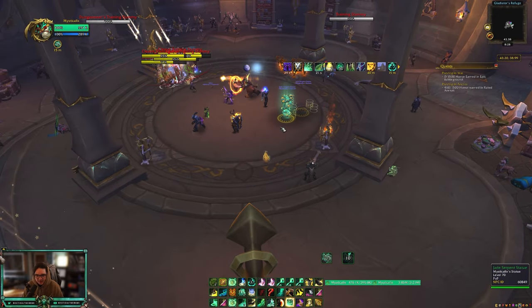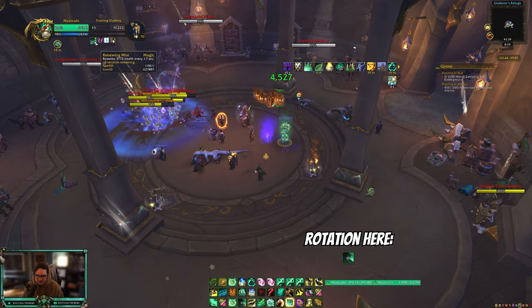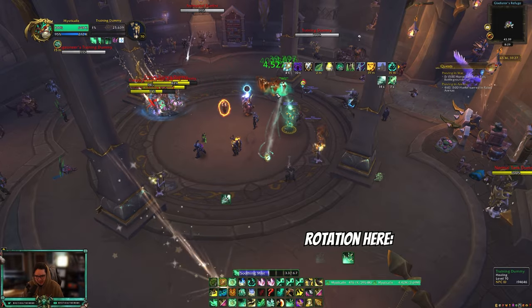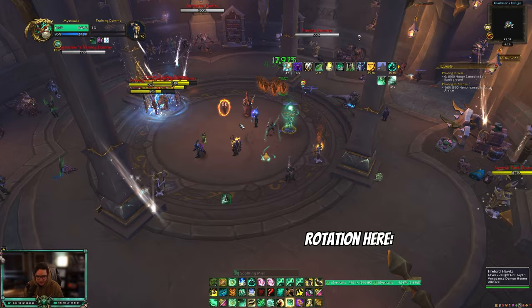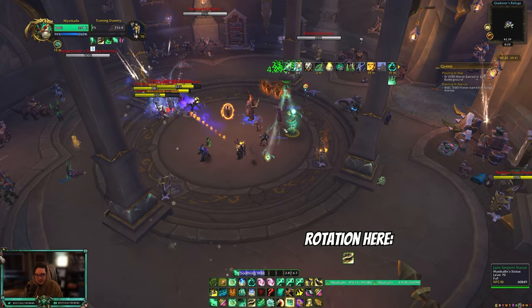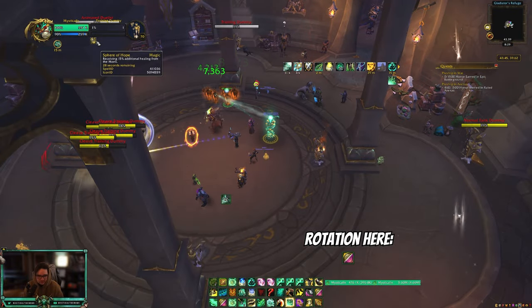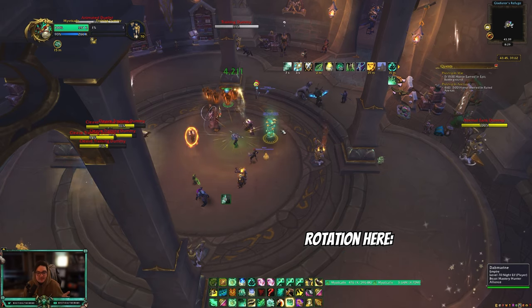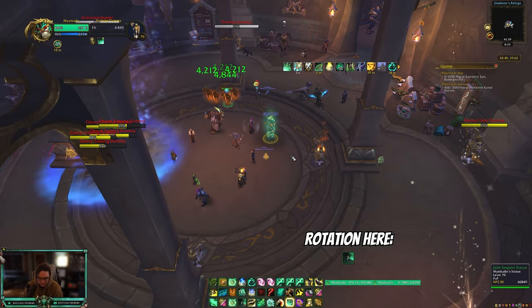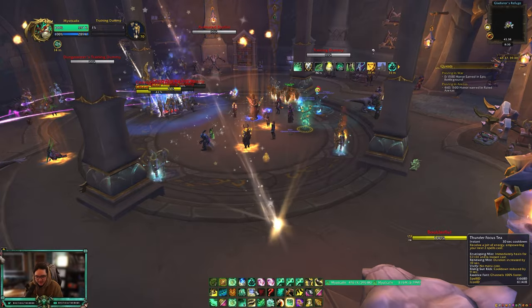For the rotation: put your Jade Serpent Statue down first — it was recently buffed by around 40%. Then always start by putting Renewing Mist on your teammates. Vivify is your primary filler. When a teammate drops low, go Vivify into Enveloping Mist to get the mana reduction and healing bonus from Cloud of Focus. Weave in Zen Sphere to get 15% more healing on your target — it also stacks with the 2-piece. Keep Renewing Mist and Chi Harmony on your teammates at all times.